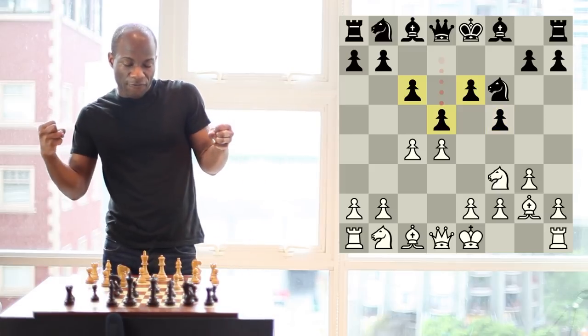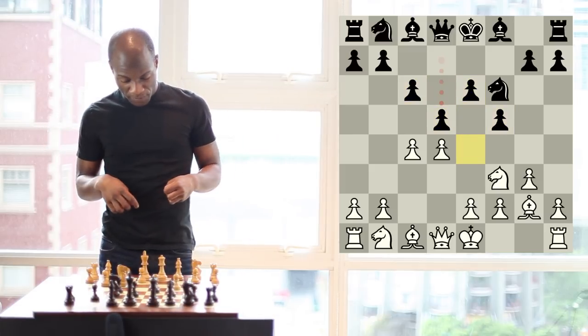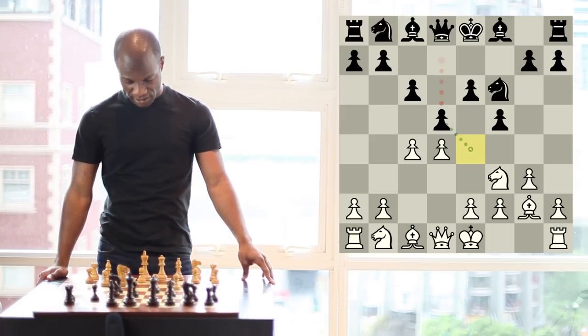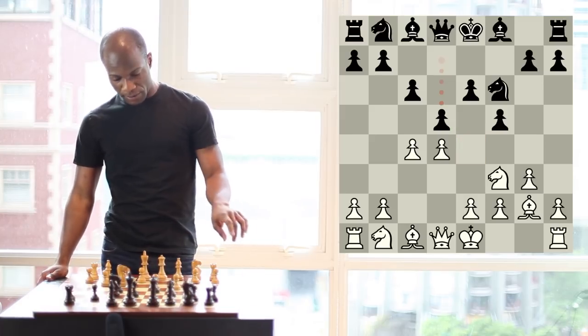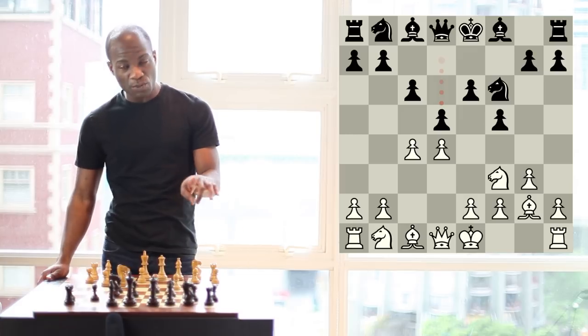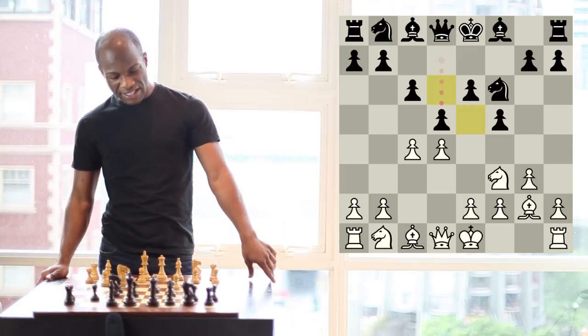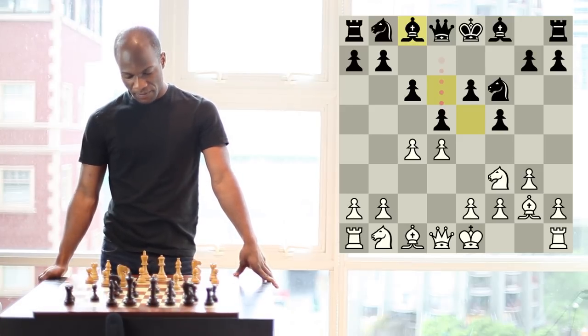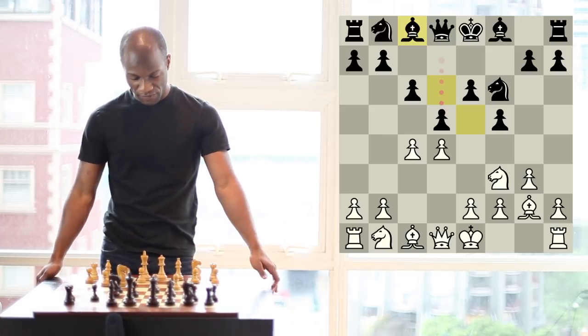On one hand, black has a very firm grip over the e4 square, making it very difficult for white to imagine the advance to e4. However, at the same time, black has weakened his dark squares and given himself a bad bishop on c8. It's based on these details that white can still fight for an advantage.